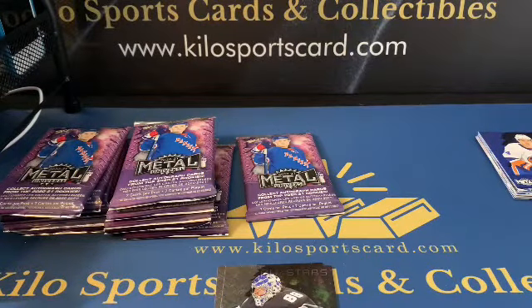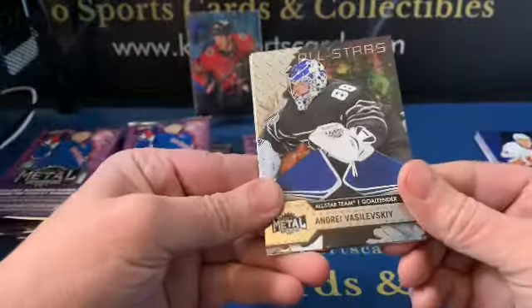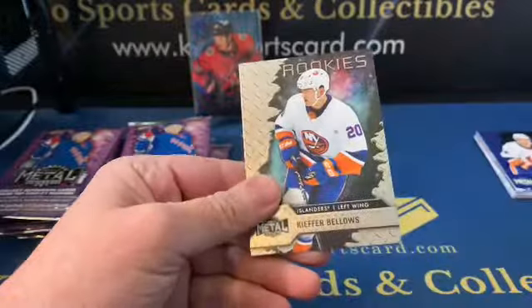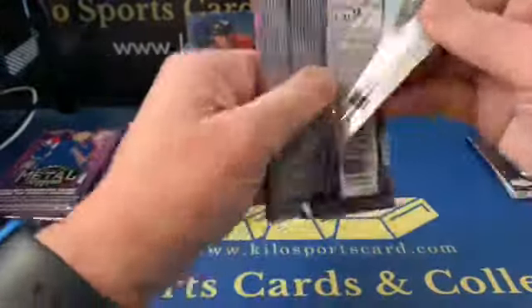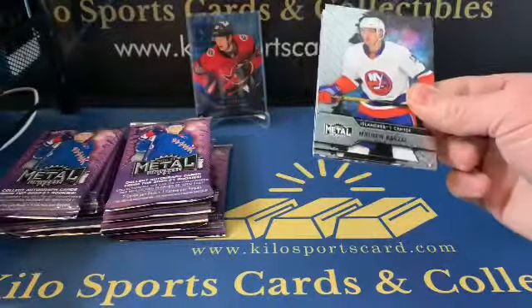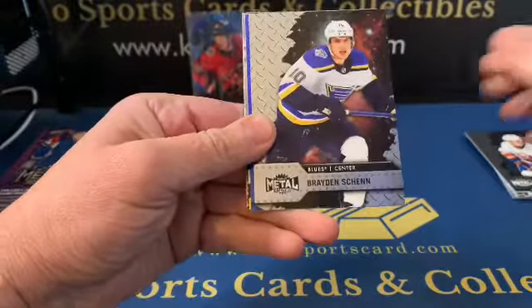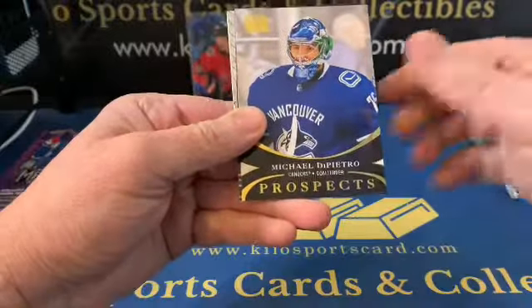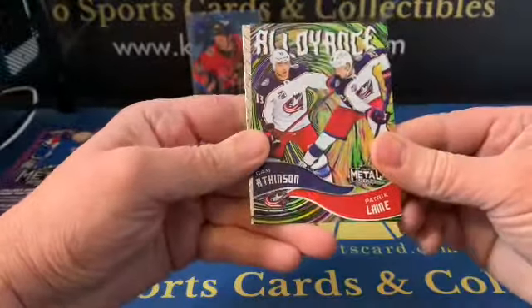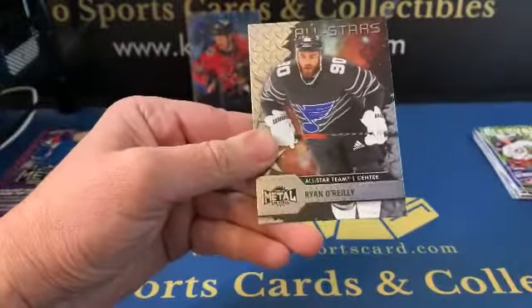All-Stars Andre Burakovsky and a rookie Kyle Bellow. Last pack of the first blaster — we got Matthew Barzal, Nikita Kucherov, Brayden Schenn, Jack Eichel blue, Michael DiPietro prospects, Cam Atkinson, Patrick Laine, and an All-Stars Ryan O'Reilly.